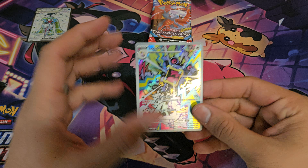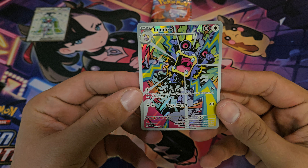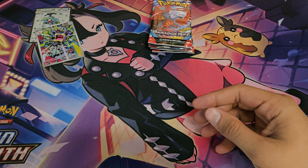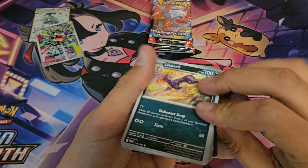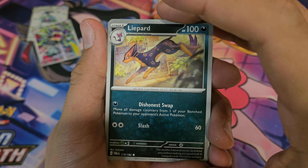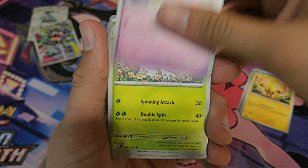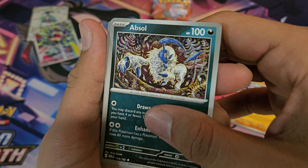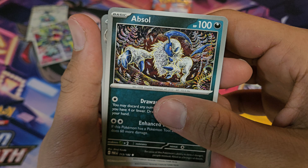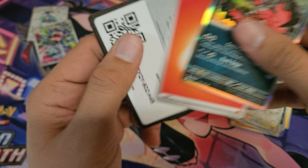I do like how colorful this Loudred is. We got Leipard, Wimpod, Leckkid, Tinkertuff, Scenie, Gliscor, Absol — that's kind of cool art — Aegislash, Milk Tank, and Wivetal.